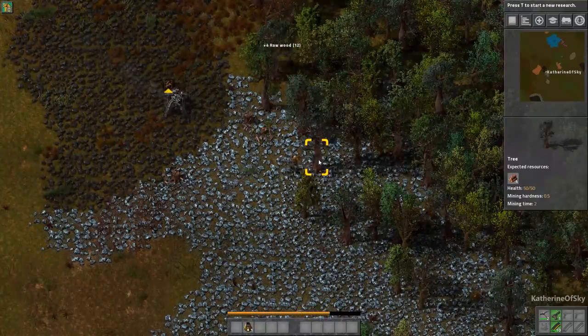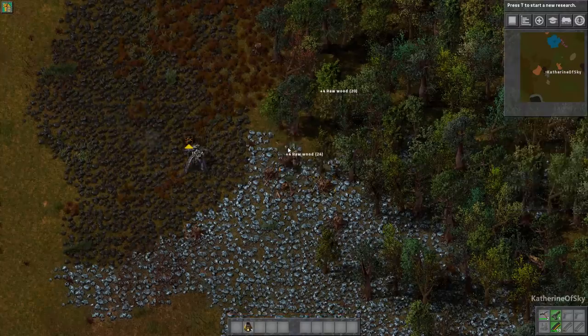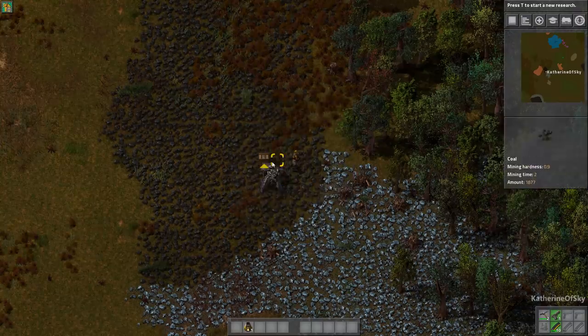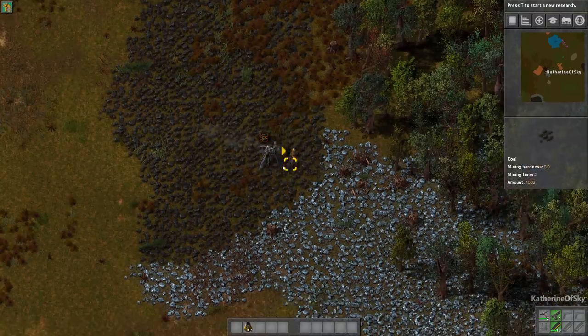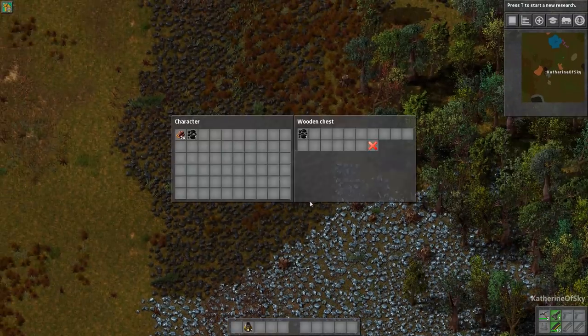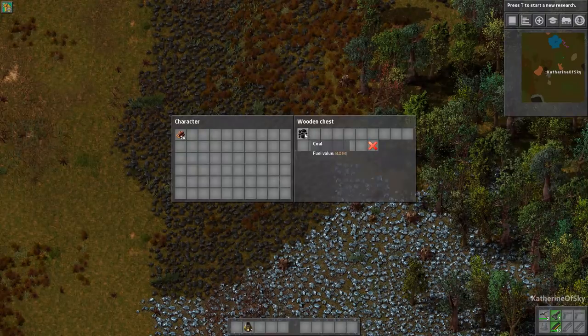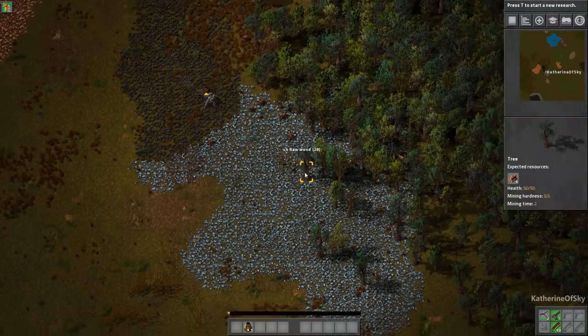We're going to put about eight miners on the iron and a few on the coal as well. I press Ctrl+click to take everything out of the box. You can also do Ctrl+right-click to take half of the stuff out of the box and it leaves half in there. Same thing if you Ctrl+right-click on the stack — it does exactly the same thing. Clicking from outside the box is just a little bit faster.